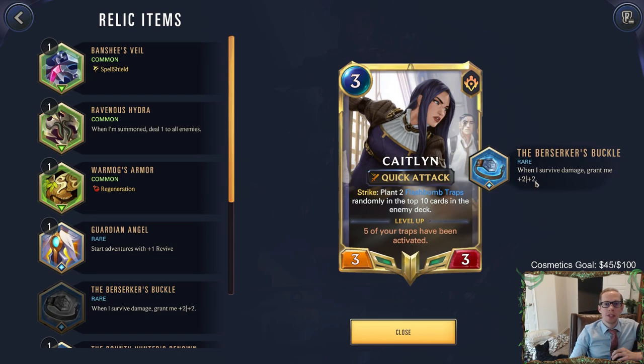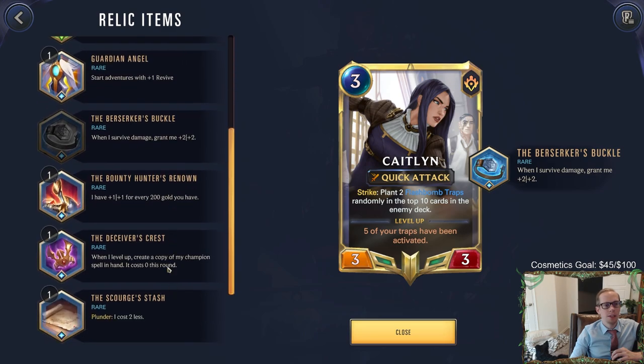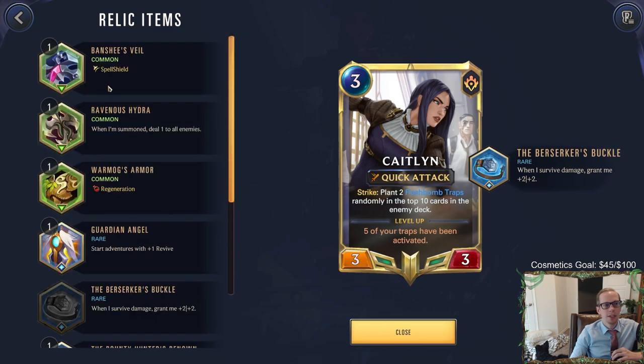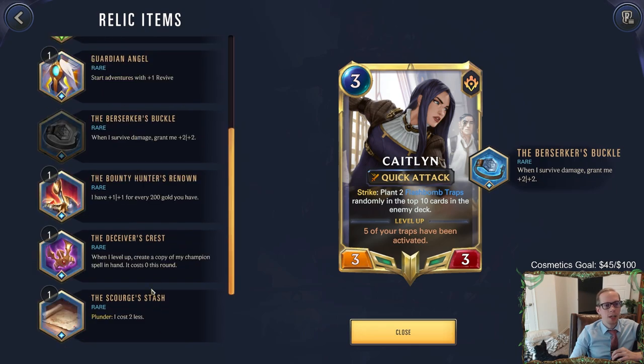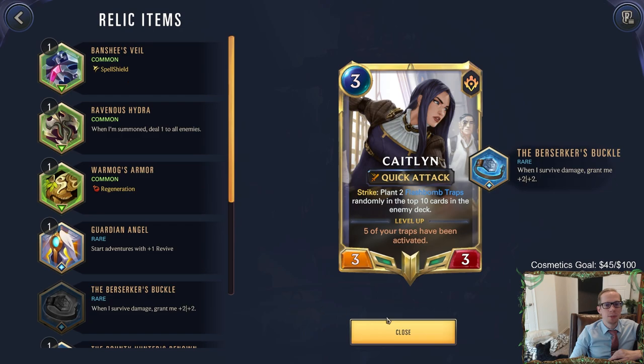For our relic, we're using the 'when I survive damage, grant me plus two plus two' - same as with Jace. It wasn't super important against Nautilus yesterday though. I could see using Spell Shield, or Ravenous Hydra which is amazing with Caitlin normally - but in the Nautilus adventure all enemies have tough, nullifying Hydra's effect. The Bounty Hunter's Renown is interesting but I like spending gold to improve the deck. We'll go with the Berserker's Buckle.